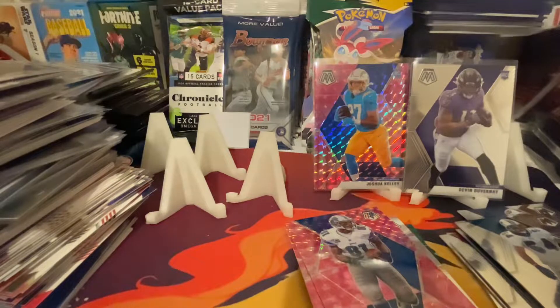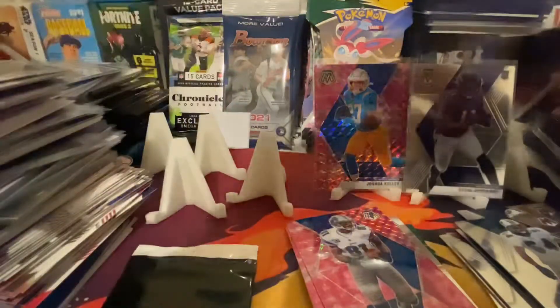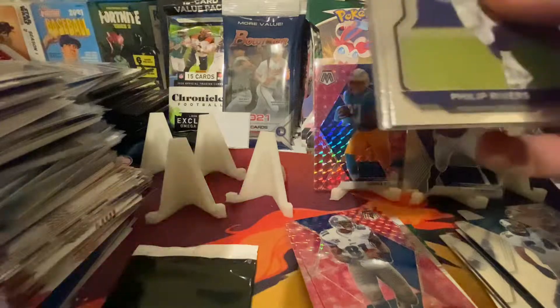What am I selling? That's my last Mosaic of that class, unless I buy more. I have a lot — y'all have seen my old videos. So here's our prism, it's red, white, and blue. Let's see if we can get a Burrow or a Herbert. We don't want Tua that much anymore.